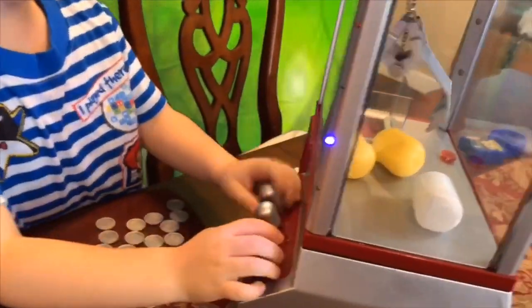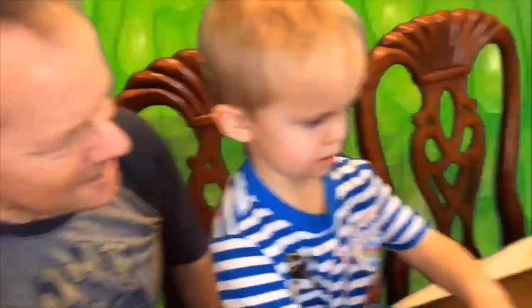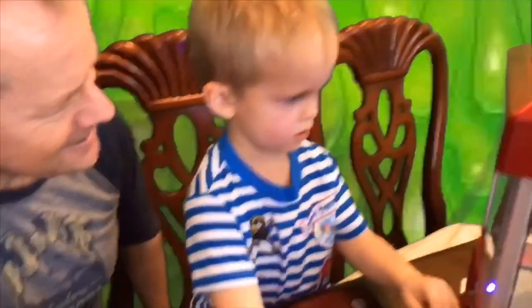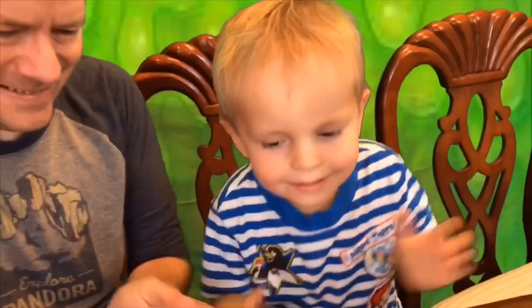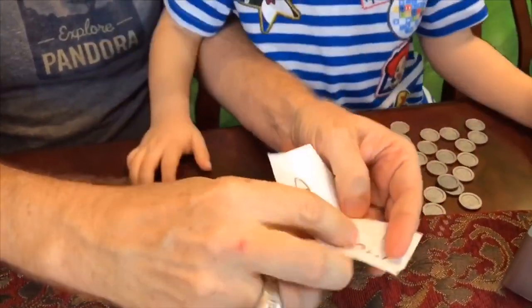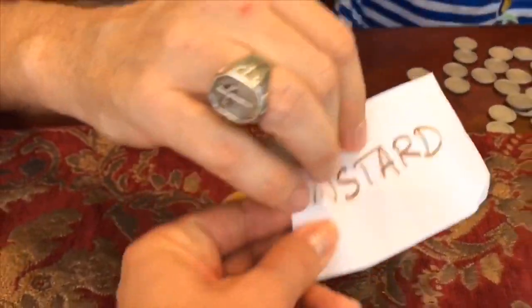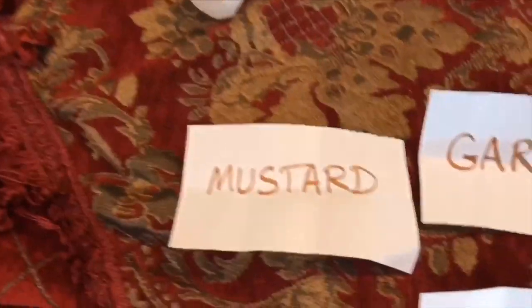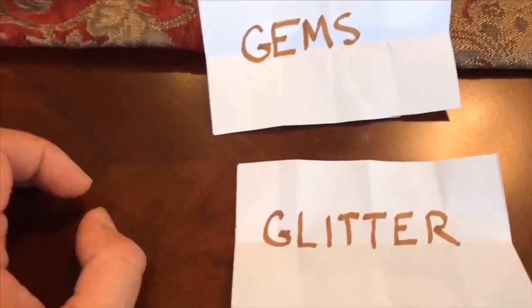This is the last ingredient for Bruce. He goes for the yellow one and gets it right away! What's in there — pretty or gross? Bruce guesses pretty, but it's mustard! Stinky mustard! So Bruce's final combination is mustard, garlic, gems, and glitter.